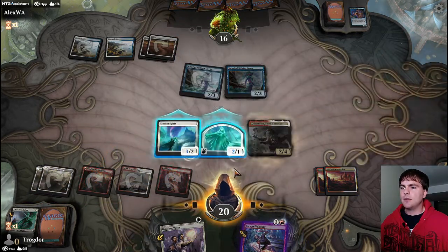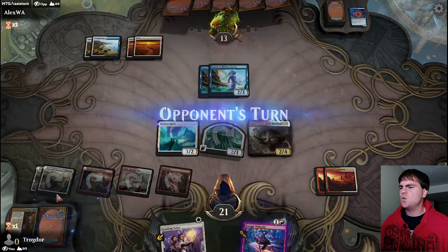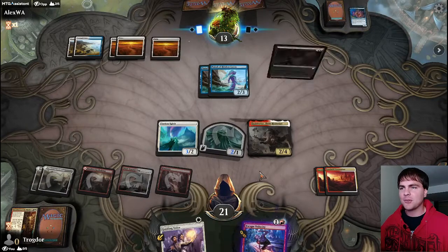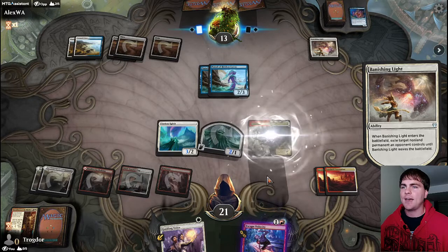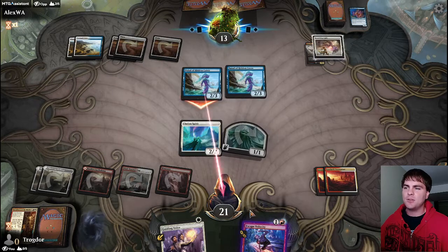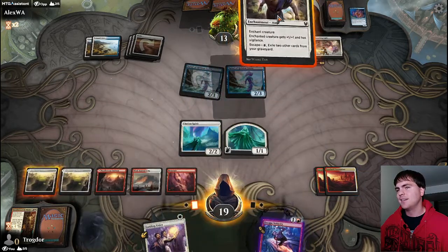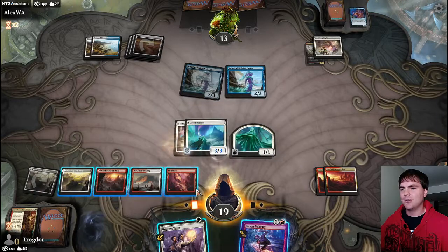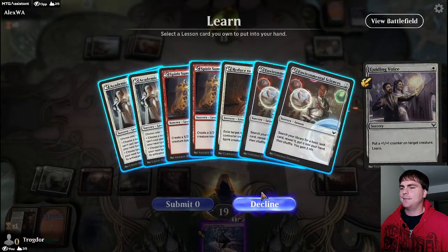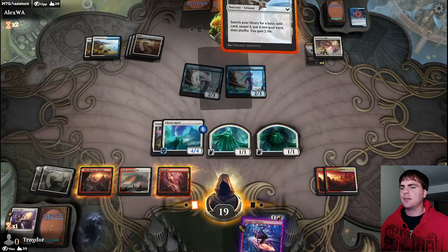Let's get him out there - hit with our flying again, two damage this time because of Quintorius. Now we have an effective blocker. I would have liked to have drawn that... don't worry, there's three more. And that's exactly what I was hoping they would not have - no way they would have held that back, they would have used it on our Clarion Spirit for sure. No way in hell they would have held that back. And of course, here you go, everything you need.